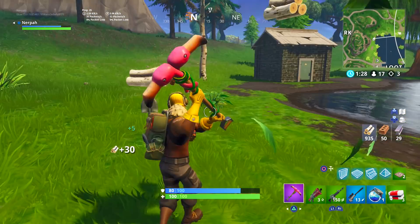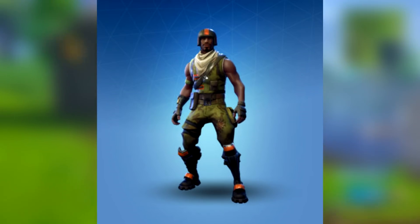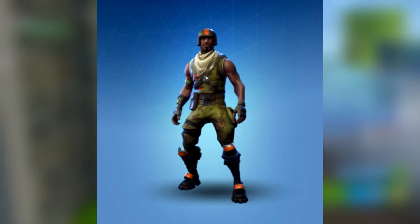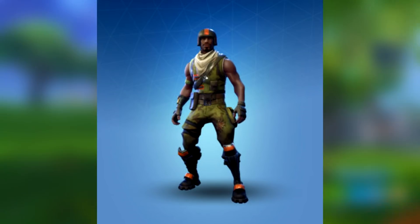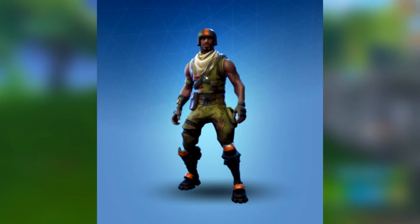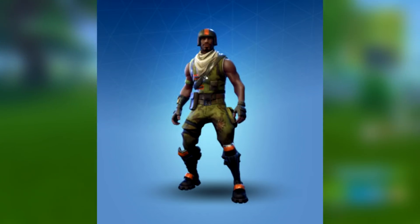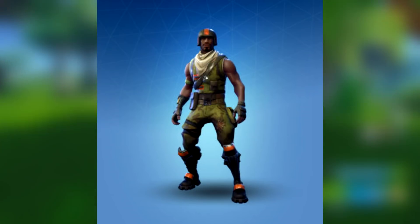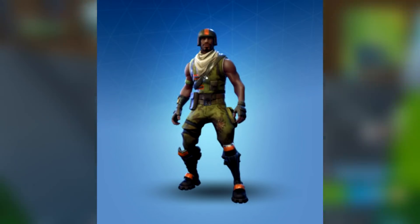Getting into the second rare skin, we actually have the first male character model, which is the Aerial Assault Trooper. As you guys can see, he's actually got a helmet and a bandana. It is the dark skin character model and he's got some orange along with a camouflage shirt and pants. This one is really simple but I think is pretty cool. I actually really like the simple skins in Fortnite — probably an unpopular opinion. A lot of the skins we see in these newer seasons are just so out there and flashy, and there's really no new skins that go back to the roots of Season 1 skins like we're looking at right now.